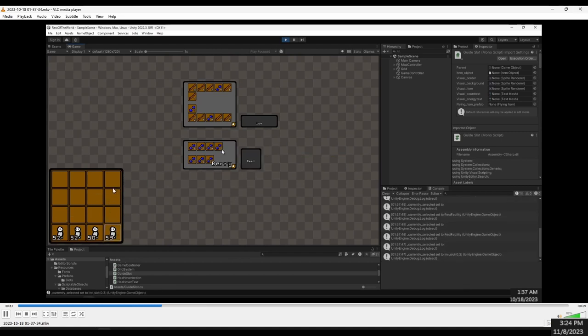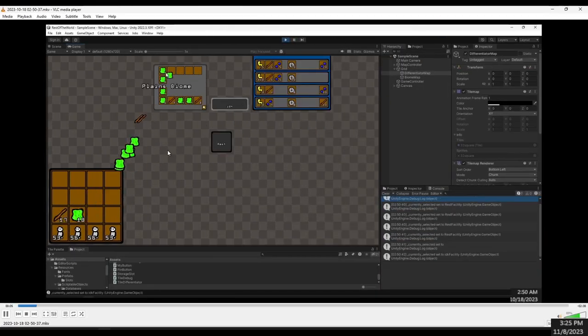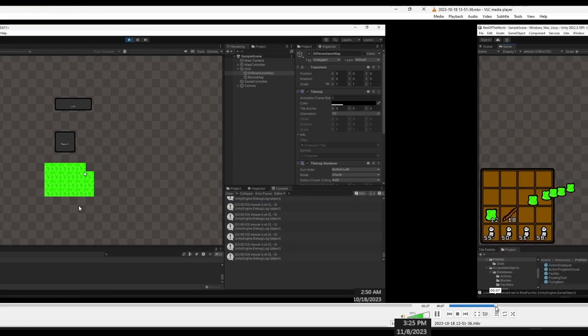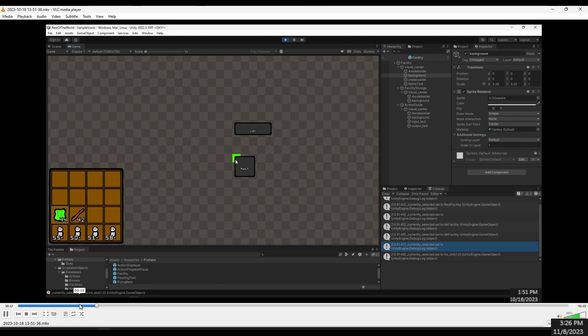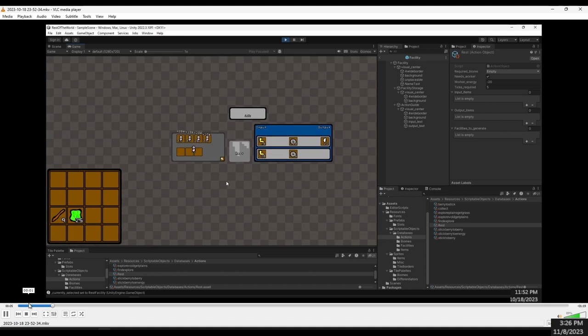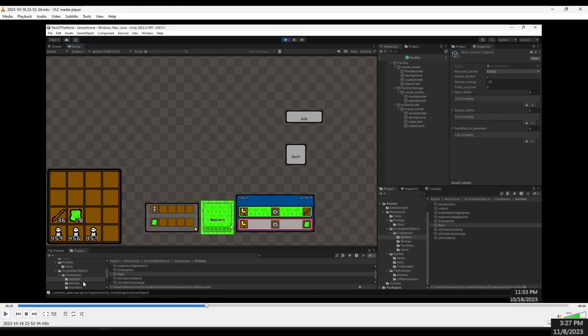I also made it so that you can select some of the inventory slots, though you can't really do anything with that yet. Next, I added biome items — I collected a bunch of them, and now when I select a slot with a biome item, I'm able to place it in the background. I also changed it so that facilities change depending on their location — placing plains biomes changes a tile green, and it has to be completely covered in order for it to change.